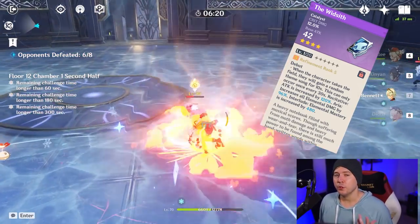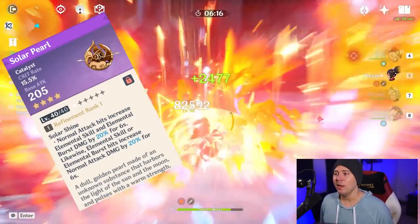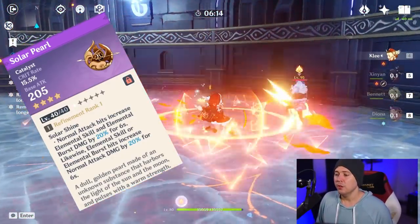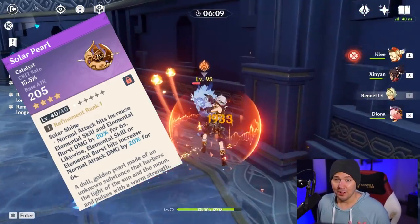You also have the option of the battle pass weapon, the Solar Pearl. It comes with crit rate, making it easier to build your character from scratch, and also gives you some nice bonuses to your normal attacks, which you're going to be using a lot with Klee, as well as your elemental skill and elemental burst damage.